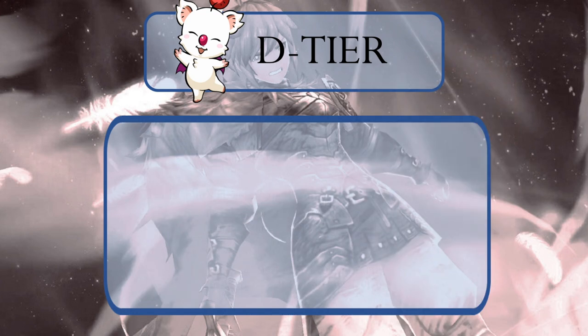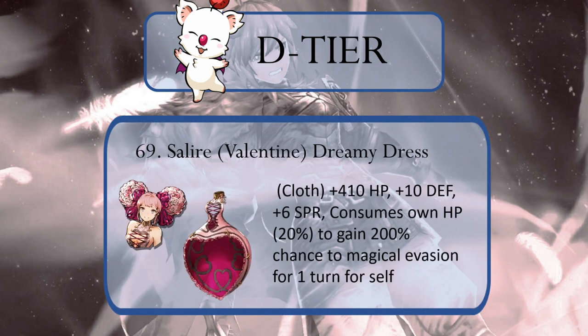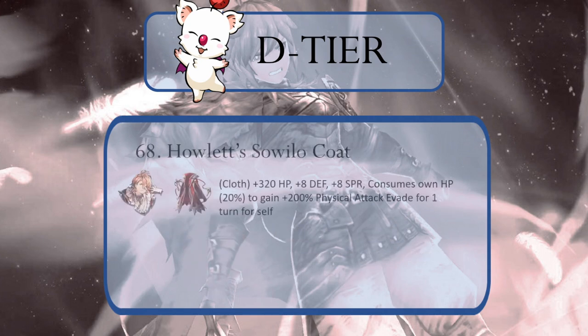And now we've made it to Salir. Oh Salir, we were wrong about your magical string, but why oh why is this your favorite dress? It's not flattering, my love. Like an upright, giant, magenta papasan chair — it looks like it's consuming you. Oh wait, it actually is consuming you, quite literally, if you look at its ability. Take it off, sweet Salir, and let's never speak of it again. Howlet's Sawilo Coat also consumes its wearer.